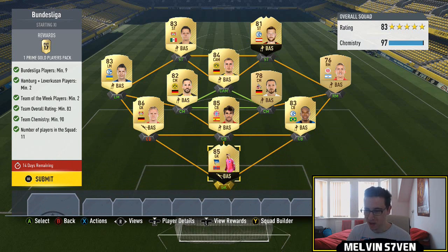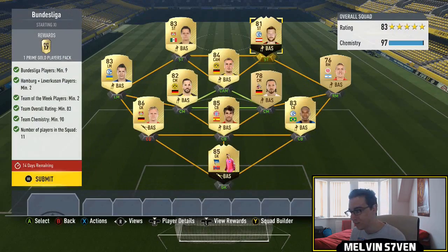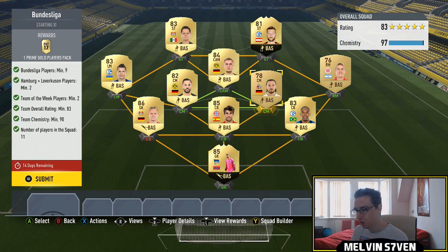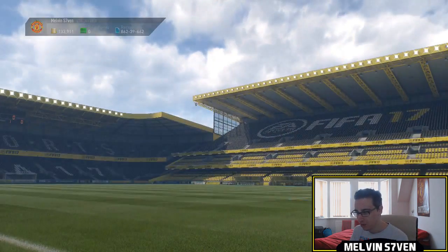The next one we've got is pretty much the same. It's Bundesliga this time though. You need two Team of the Week players. Thankfully I had this pack-pulled goalkeeper here, and I went out and bought this guy — I meant to get his 84 but I didn't even need it. You only need an 83-rated squad, so I've probably gone overkill on this, but as you can see I've got a couple of non-rares in there. I have bought some high-rated players like Javi Martinez, so this probably isn't the cheapest you can do, but it's very simple. You only need two Leverkusen or Hamburg players, two Team of the Week players, and an 83-rated squad.